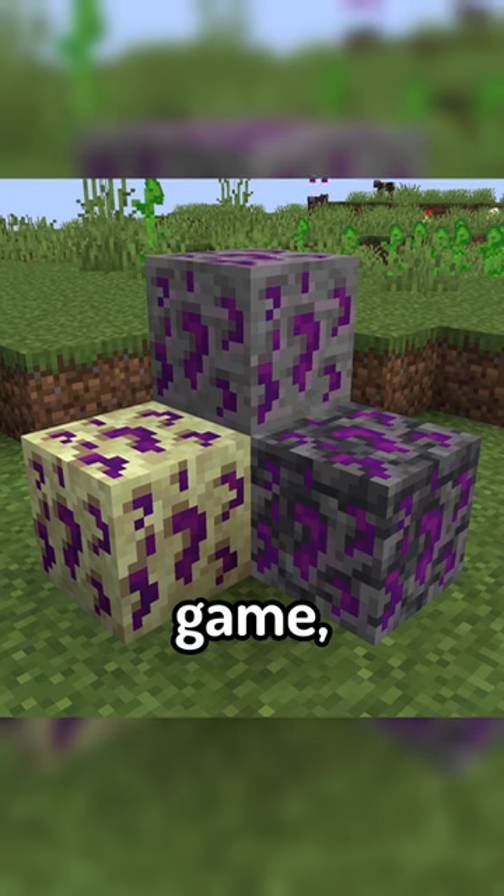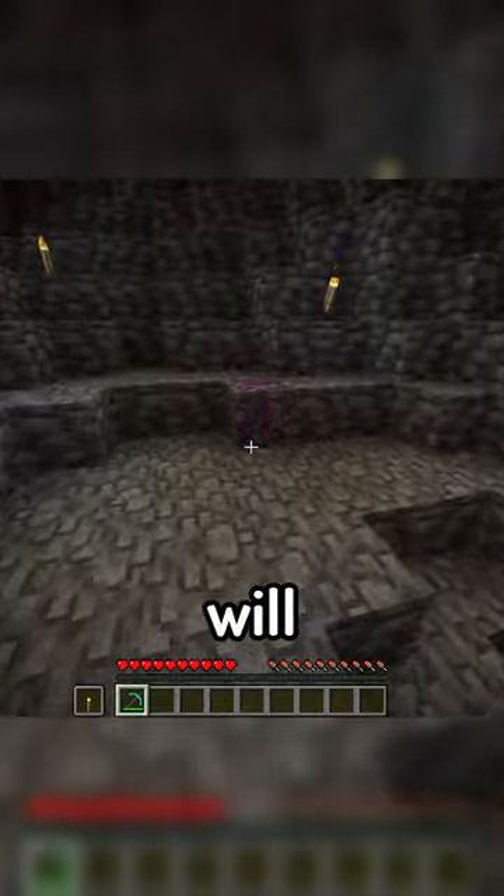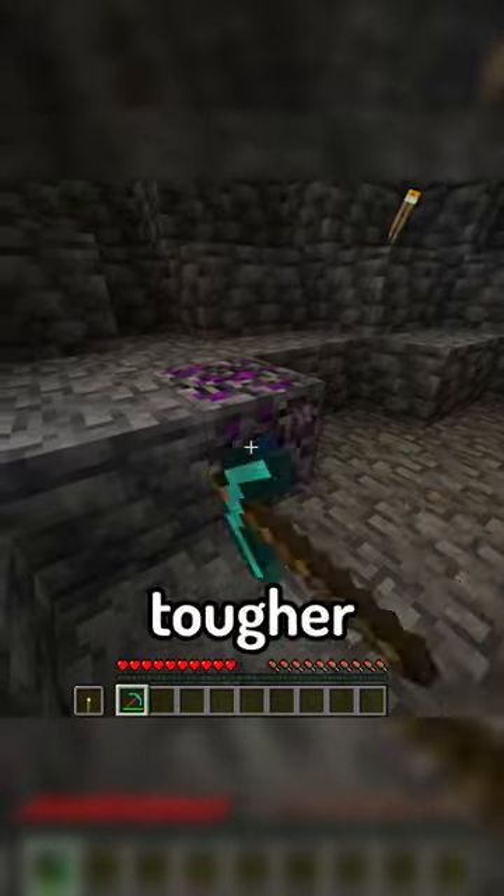The mod introduces a new ore to the game, Randomium, which when you try and mine it will more than likely try to move itself away from you, making it tougher to break.